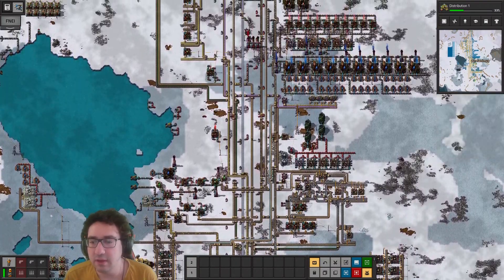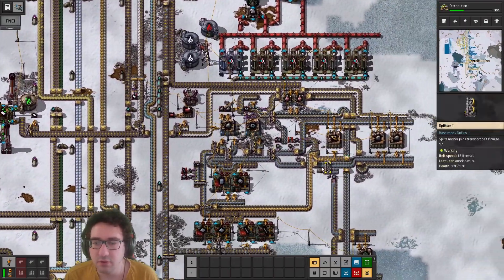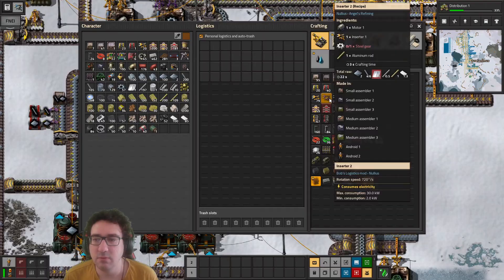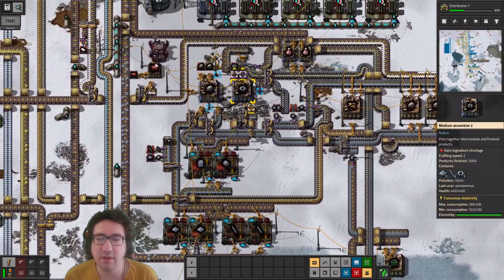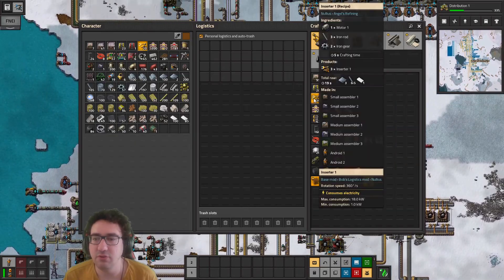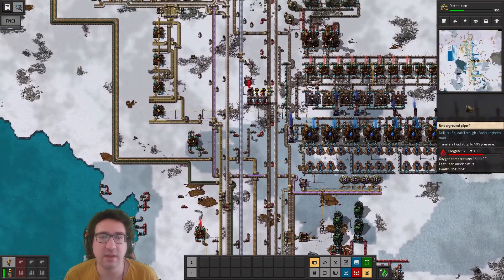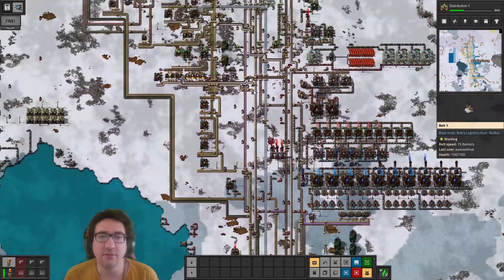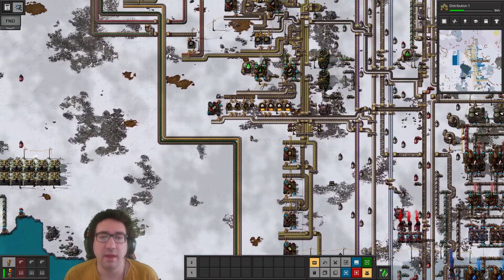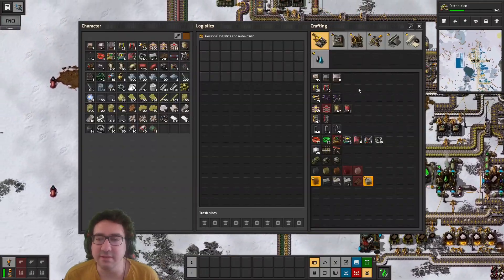We should split these guys off. We don't have any steel anymore, so let's factor that in. I shouldn't be using normal ones anymore if I can help it - let's see if we can use some of the higher level ones. They're made up here, and it looks like we are able to. Excellent.